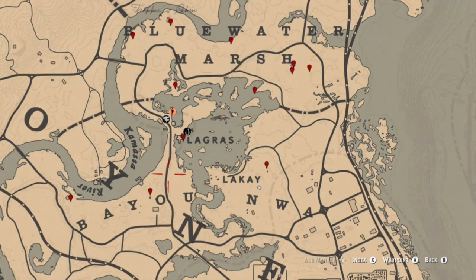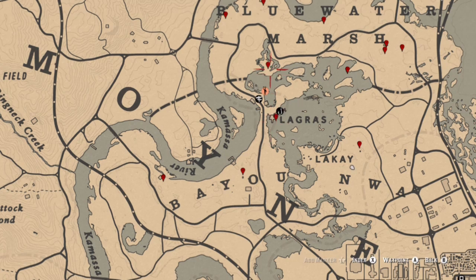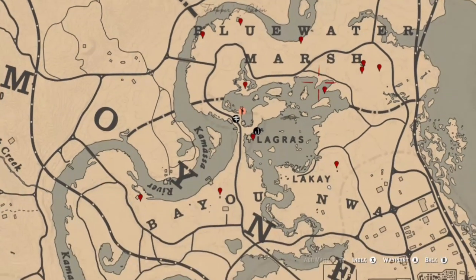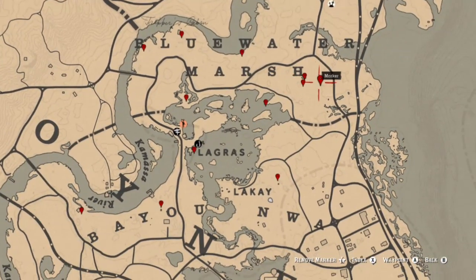Now we're down in the bayou — you can find flowers, arrowheads, and dig sites. The first location should be a dig site where you can find an arrowhead, a piece of jewelry, and a tarot card. Then we move up to an egg and an arrowhead dig site, then jewelry, a flower, then another flower location. There is a coin under the house, then an arrowhead dig site, a tarot card in the outhouse, a flower, and then a family heirloom dig site at my current location.